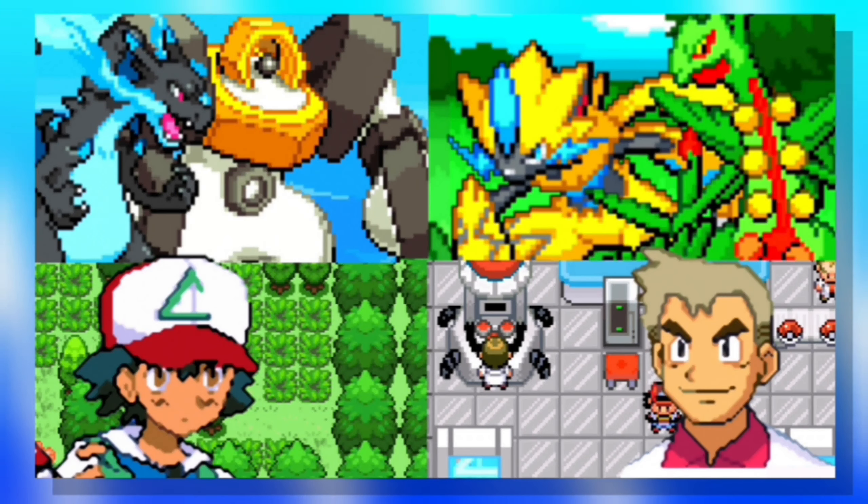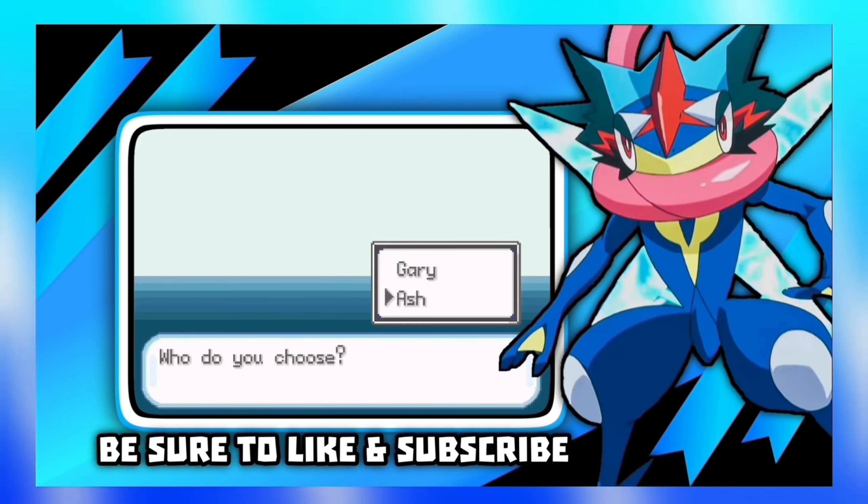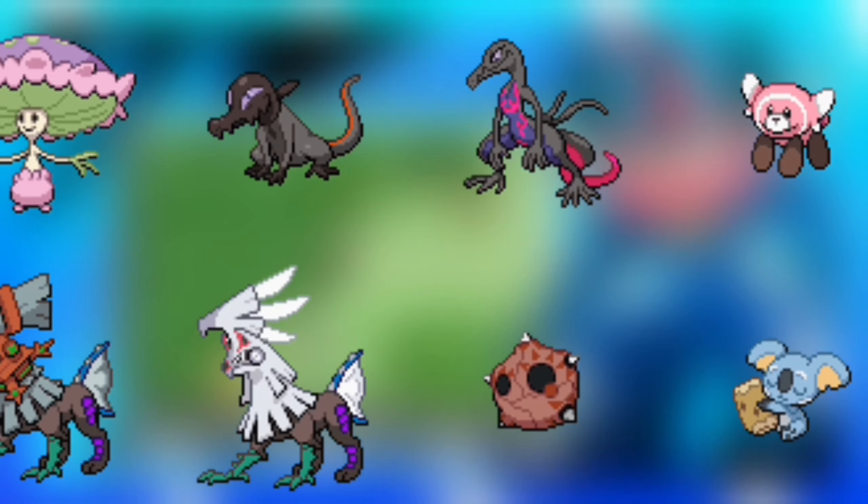Some of the features of this game are mega evolution, new story and new region, the ability to play as Ash or Gary, good graphics, and Pokemon from gen 1 to 7 and much more.